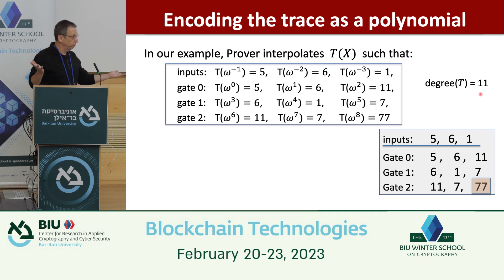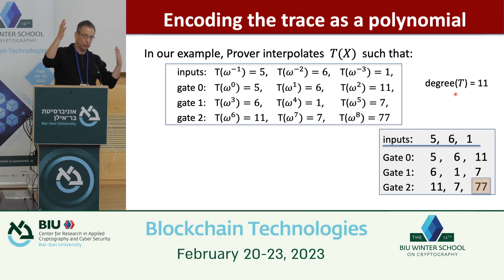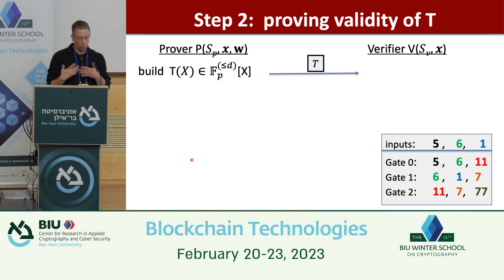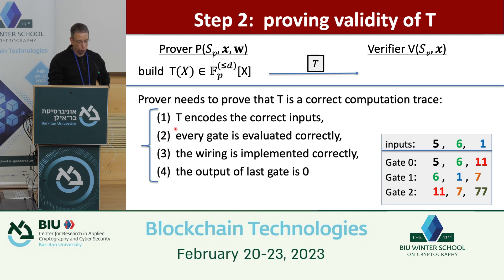Using FFTs (number-theoretic transforms), we can interpolate this polynomial and get its coefficients in quasi-linear time. The prover commits to T. There are four things we must prove about T to establish it encodes a valid computation trace.